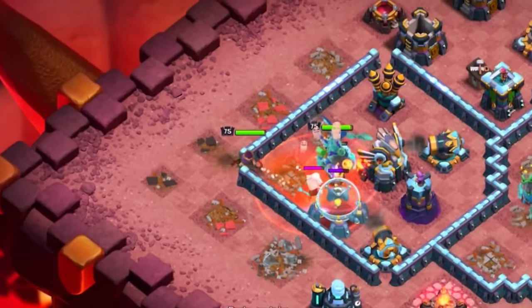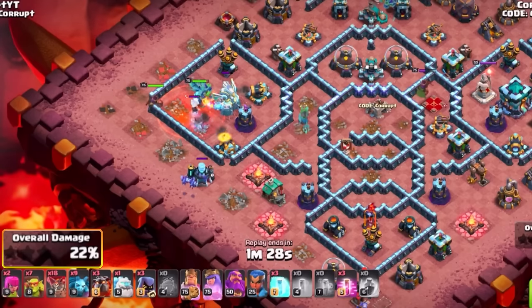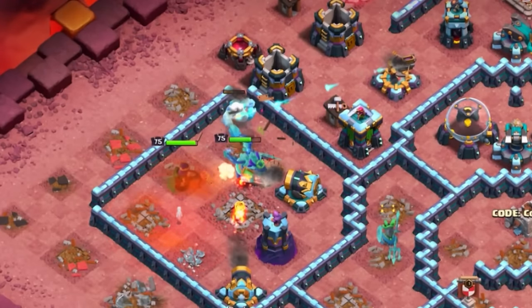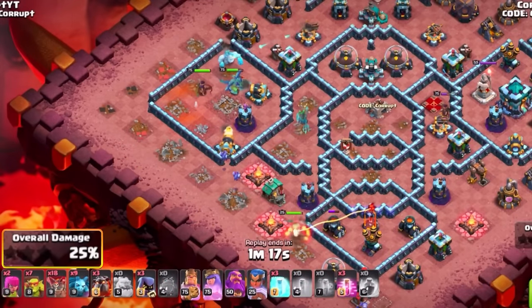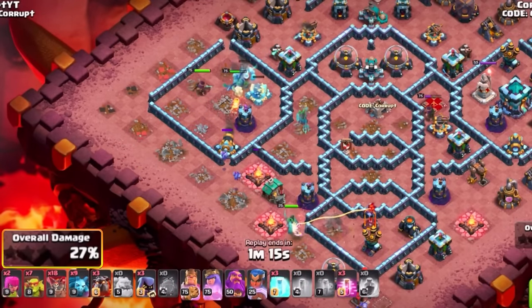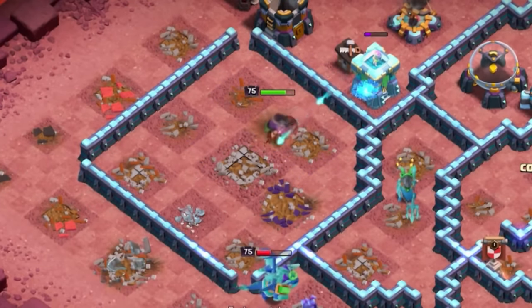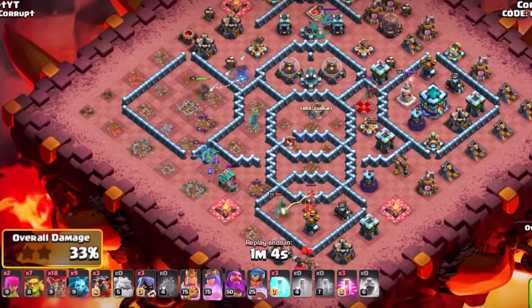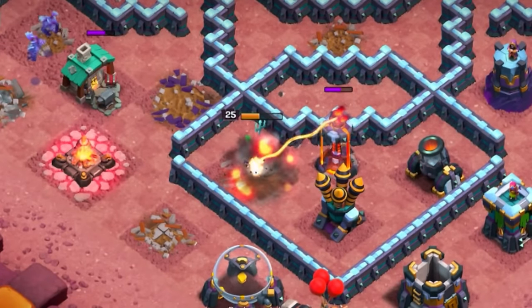It is very possible for your Lavaloon to get stuck because of a Scatter Shot instead of the Town Hall, so be very aware of that. Make sure your Royal Champion is being used to clear out some of the other defenses — this can support your Lavaloon as well as clear additional structures like Inferno Towers, which makes things a lot easier. Make sure you have a very clear path to start your Lavaloon, even if that means going for the Town Hall a little bit later. Clearing out Scatter Shots is just as important.